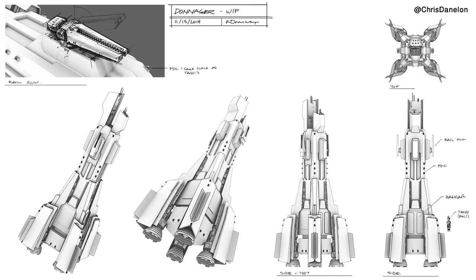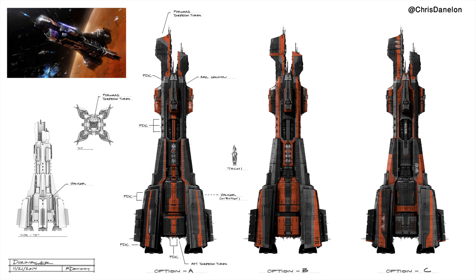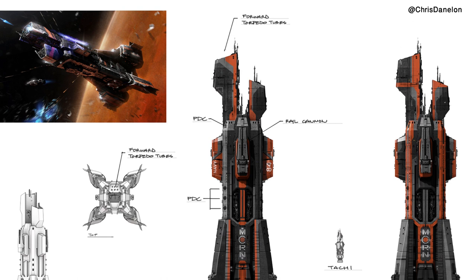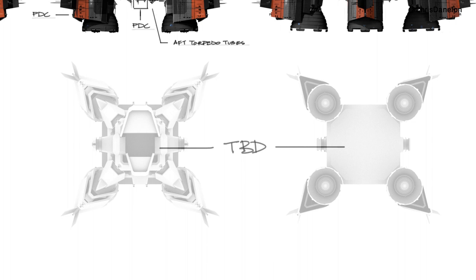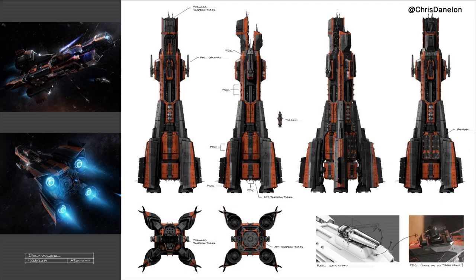Turning concepts from 2D into 3D models is something Northfront specializes in. We usually shift into 3D when things are getting pretty close to the final design. We also see a latch railgun next to a PDC, with a note that the PDCs on the Donager are the same scale as those on the Tachi. There's also a series of graphic explorations with three options, labeled PDCs, torpedo tubes, and rail cannons. Turnarounds of the Donager are shown so we can see all sides of the ship, and the top and bottom views are eventually completed as well.